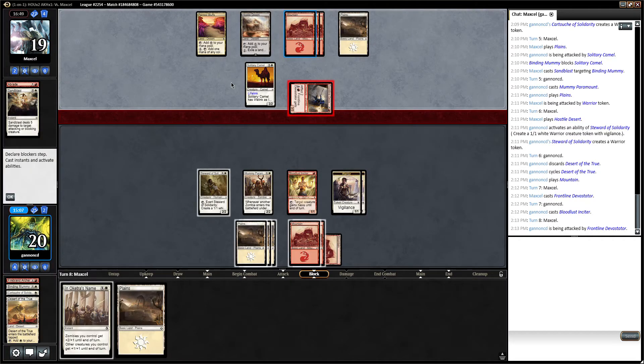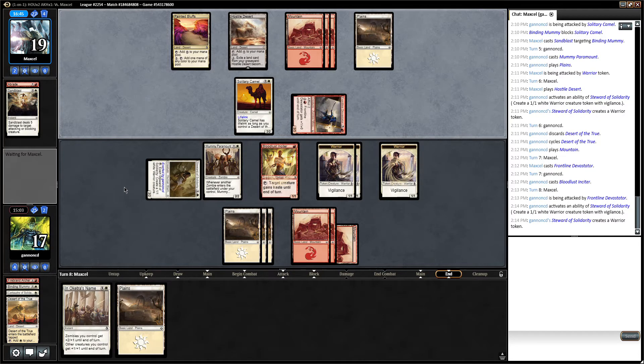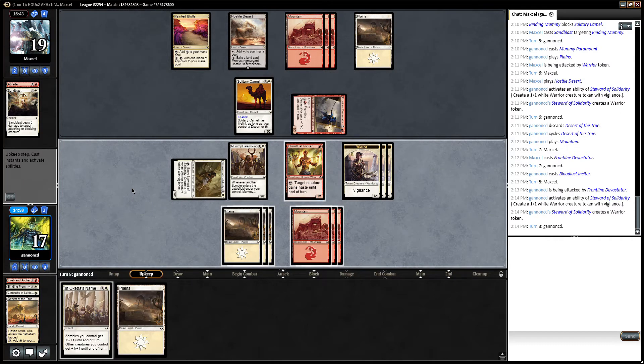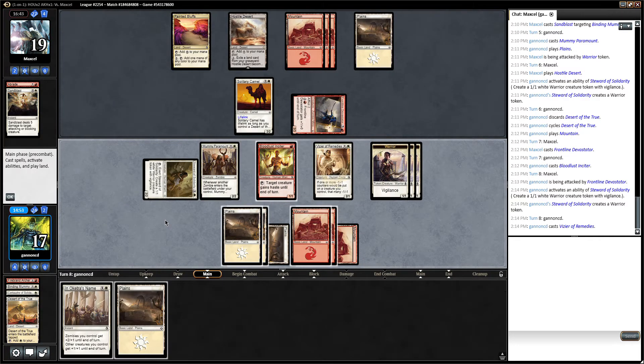No pump is a bit scary. Also of note, if I draw the Frontline Strangler, I can just kill this guy because I have a desert in my graveyard. Vizier of Remedies is also okay — it's just a creature to play.